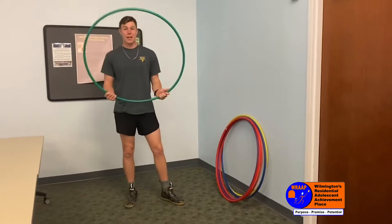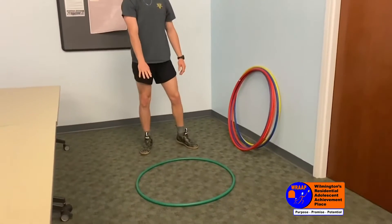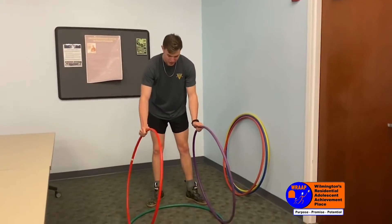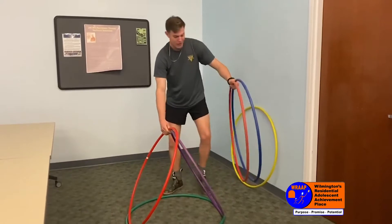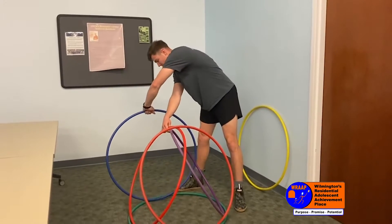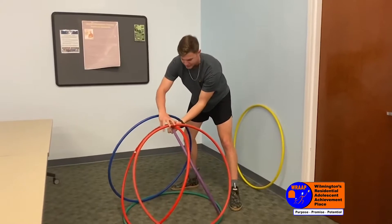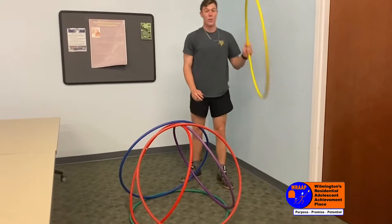I'm gonna show you how to make it out of hula hoops. You're gonna start by putting one hula hoop down as the base of your castle. You're gonna need two more for the walls, then two more for the other walls. And then one for the top.